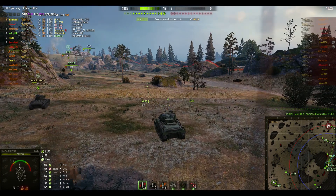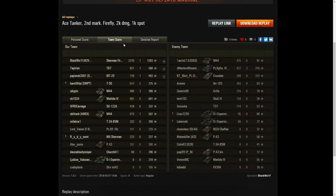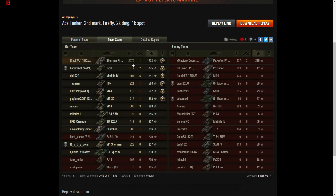And that was that — quick as you like, all over. Good game, well played. Not bad for a four-minute game. That gave Black Wolf his second mark of excellence in the Firefly. He aced it obviously — spotter for all that assistance at the beginning, bruiser, fire for effect, confederate for sharing out the damage to the enemy team, and high caliber of course. Finished top of his team with 2,270 damage — more than double what anybody else did.